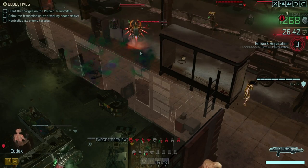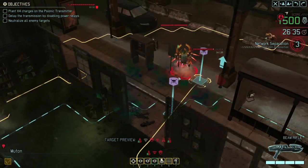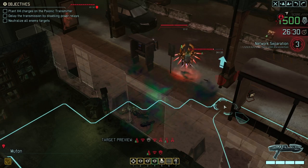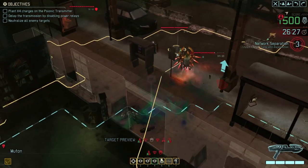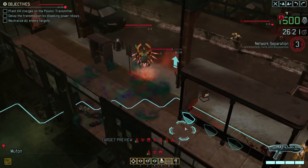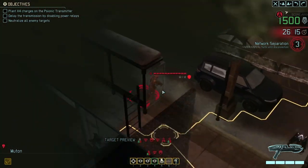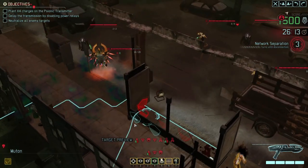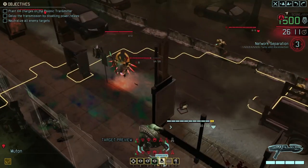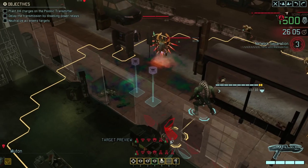Now my next concern is this archon which has sort of woken up a bit. I'd like to move the muton into position - oh there's a little cloud of poison out here. Ideally I'd like to trick the archon into melee attacking the muton, because then the muton will automatically attack back. But I'd also like him to be in cover from the rest of the enemies, particularly the two snakes up here and the officer over there. I could throw a grenade, but I'm not sure there's any point - there's nobody with any armour that needs shredding, there's just this archon here.